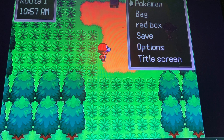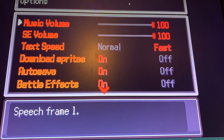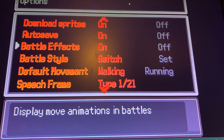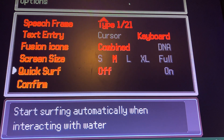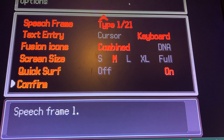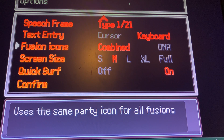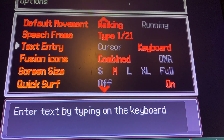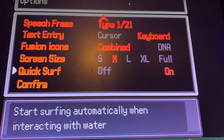Alright, escape. Options. Fusion icons, cursor... Where's the randomization option? Alright I'm not gonna waste any more time on that.